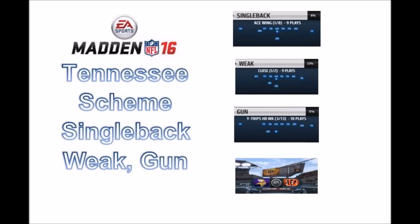Hey, this is Prometheus giving you another scheme breakdown and ebook out of the Tennessee Titans playbook. I was referred by one of my subscribers, 1337BennyVoom. He recommended I take a look at this playbook, and boy, this is a phenomenal playbook. There's a lot of great schemes and sets and plays in here. I decided to break down three different formations, starting with the single back ace wing, then the weak close, and then I'm going to close out with the gun wide trips halfback week. And so you can see how it works against a live opponent, I'm going to show you a live ranked online game.